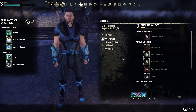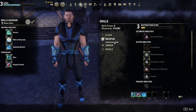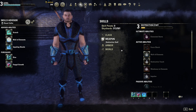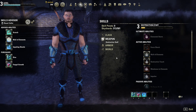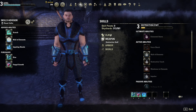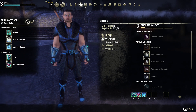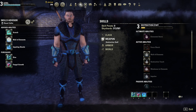Grab your weapon of choice and get going. The armory system allows a lot more flexibility now — you could have a magical build and a stamina build on the same character — so players aren't on the same struggle bus we used to be.